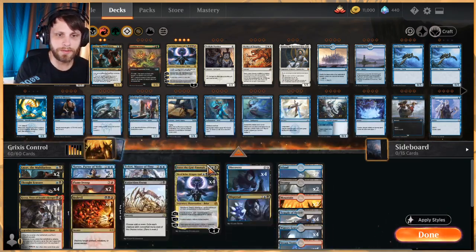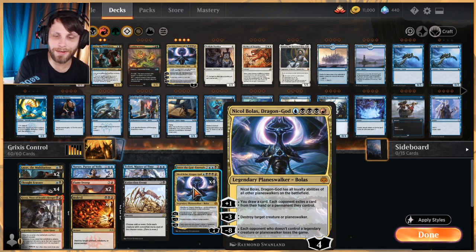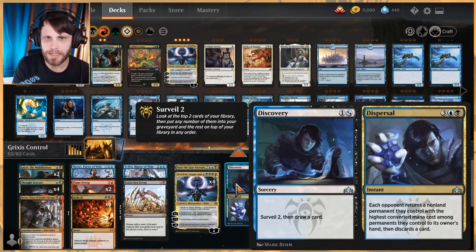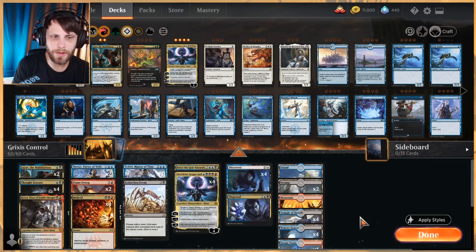Nicol Bolas Dragon-God is a pretty obvious include for any Grixis list — it's by far one of the best planeswalkers right now. Not only does it get all the abilities of other planeswalkers, but the abilities on it alone are crazy good. This is one of our big swing pieces. We also have Discovery/Dispersal as a way to draw cards or later bounce a card and make them discard. We're running 26 lands.